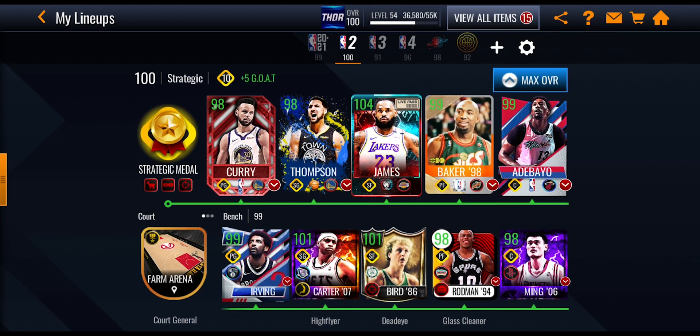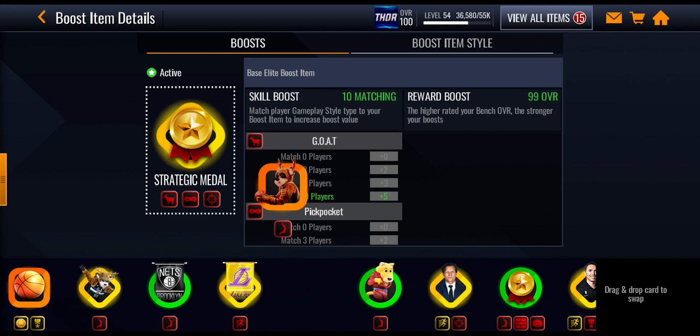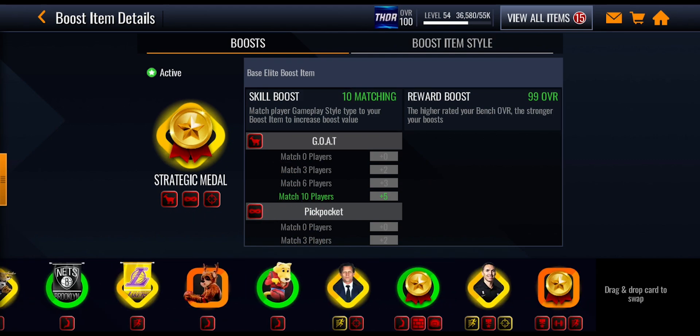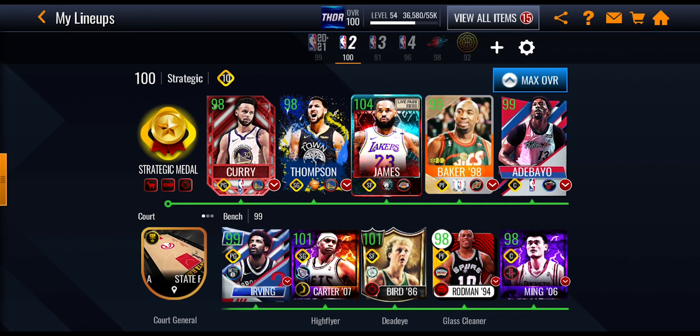That's basically what you want to do — match as many players as you can to that medal or boost item. Maybe it's a coach, maybe it's Steve Nash, maybe it's any one of these mascot teams or stuff you get from the free live pass. Make sure you're matching as many players as you can to that play style of the boost item.